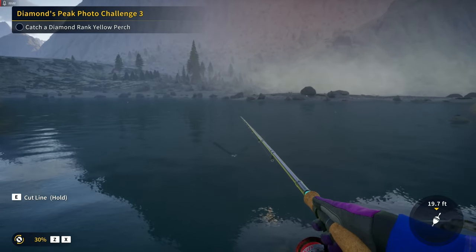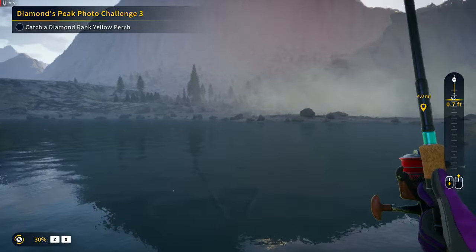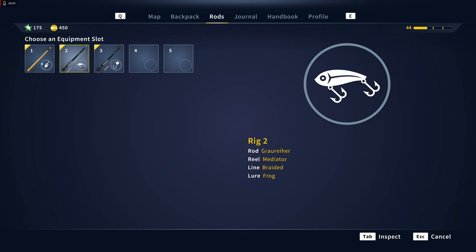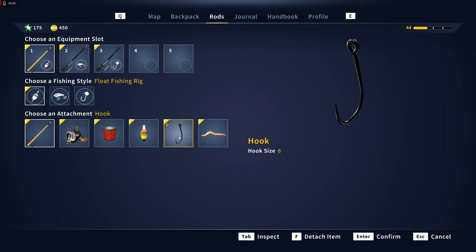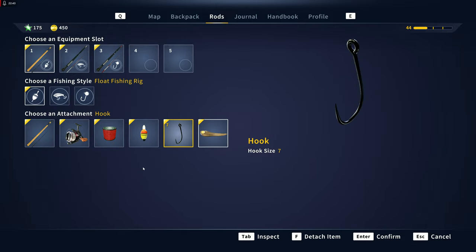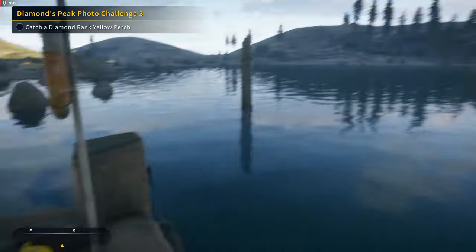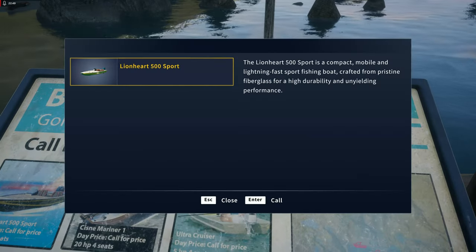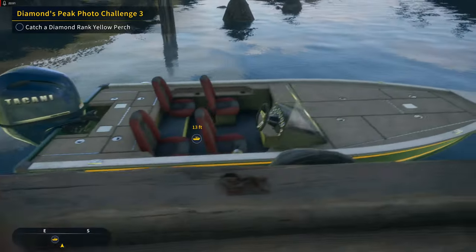We've been catching golds with the leeches, so we should theoretically be able to catch a diamond with them too. The question is whether to stick with the number six — they were not biting on that. We're going back to leeches for sure. And I think we're going to call the boat over and go out on the boat, because why not?